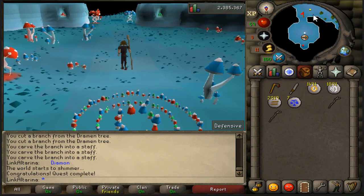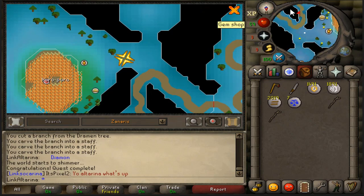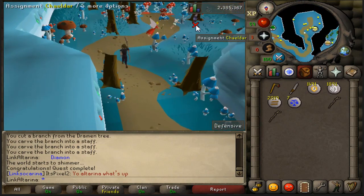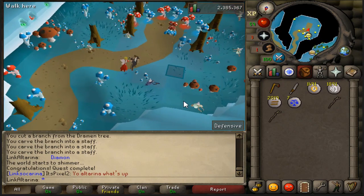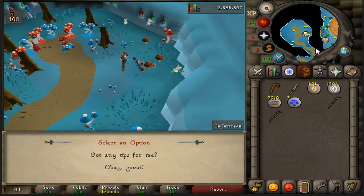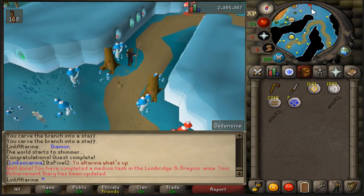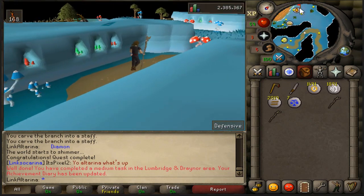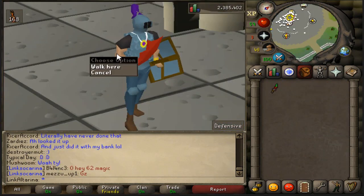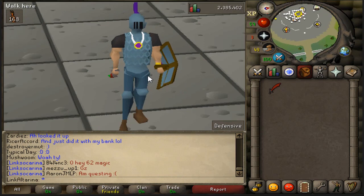We're going to go and get ourselves a Slayer task. It's literally directly under here. I can't remember what the Slayer Master's called — it's like Chaeldar or something. She's like a little fairy thing and she gives us tasks. 168 Pyrefiends — I was hoping for something a little bit better than that for the first task, but we'll take it. We're on to a much better Slayer Master now — we're using Chaeldar, which is a level 30 Slayer Master of the four. We're going to hop over to Varrock and buy ourselves a DDS. Look at this — the Dragon Scimitar and a DDS P++. I'm so happy.